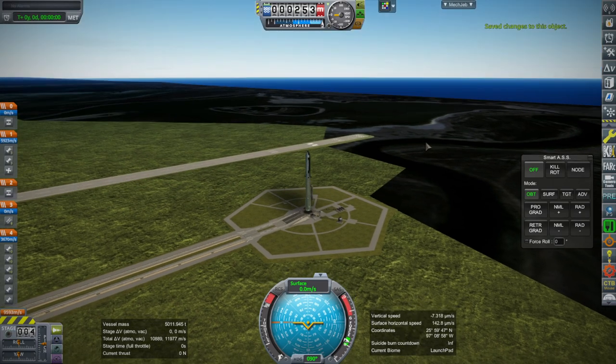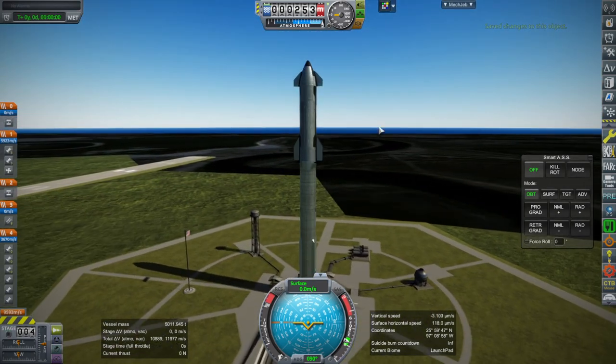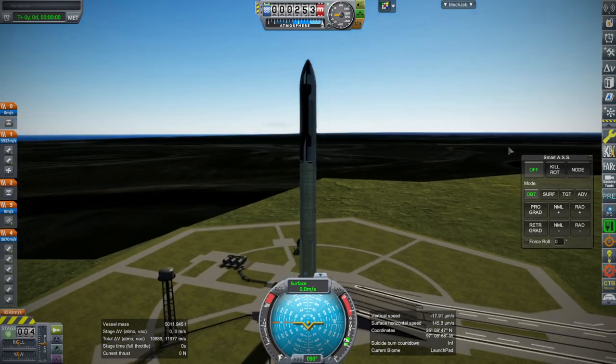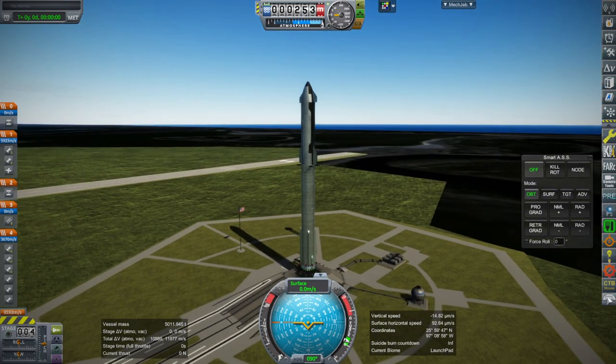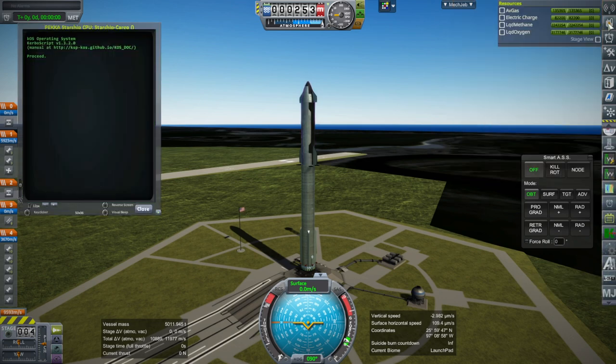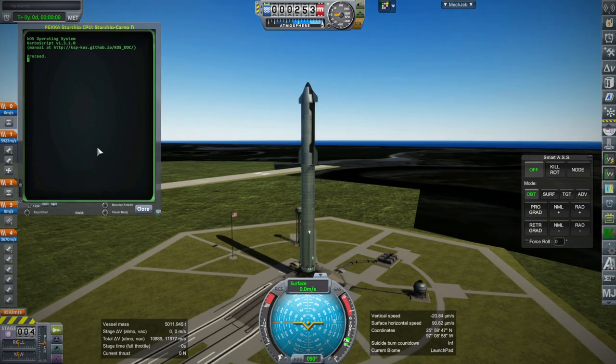According to Pekka, it actually launches with fins out and in a heads-up position, so that's the way we have it right now. I'm not a Starbase watcher by any stretch of the imagination. We do have a launch script prepared, and it will reserve the fuel in the Super Heavy for its return.